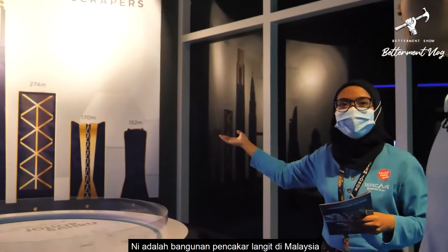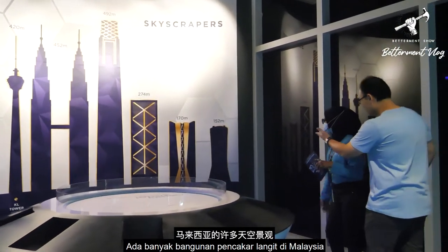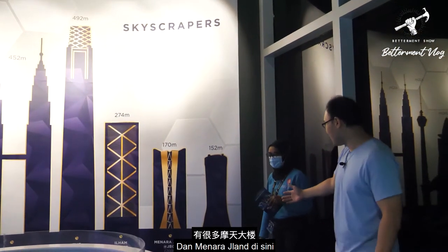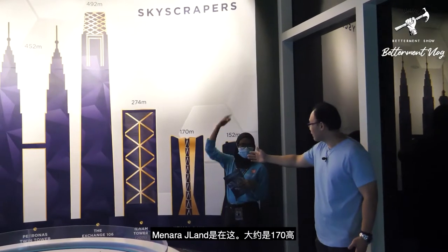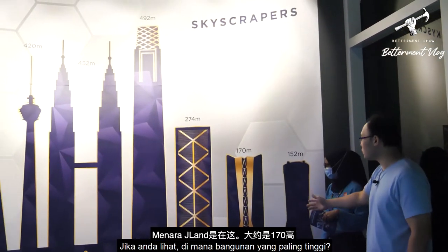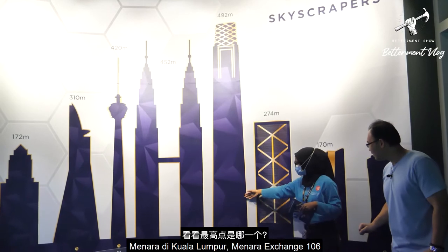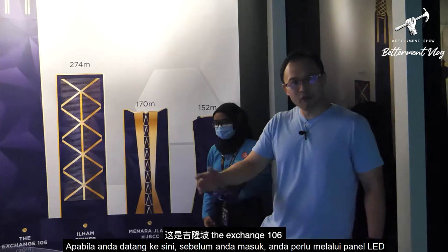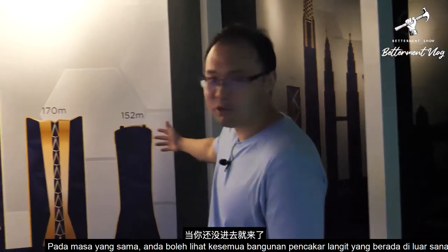There are many skyscrapers in Malaysia. As you can see, there are a lot of skyscrapers throughout Malaysia. Menara JL Land is around 170 meters. If you take a look, the highest point is this one — that way is The Exchange. So when you come here, before you even go inside, you pass through the LED and get to look at all the other skyscrapers out there.